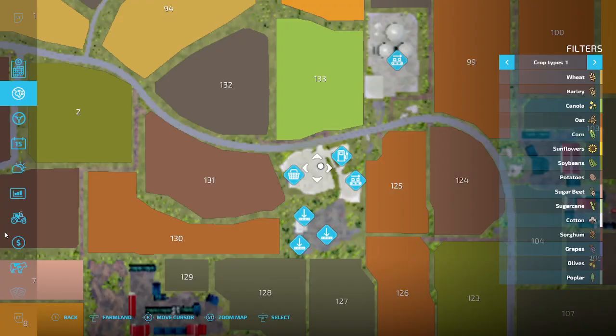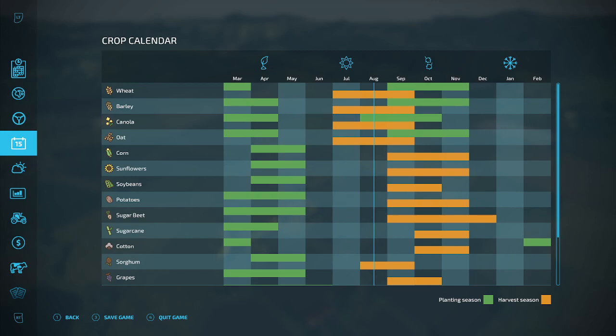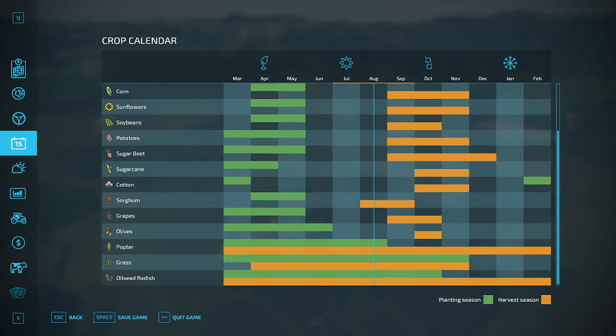He's added a new growth calendar. We no longer have the standard Farming Simulator 22 calendar — we have an Irish growth calendar, which is quite interesting. Wheat is plantable in two different seasons and harvested in one particular season. There are other minor changes too: you can only harvest grass from April onwards, whereas normally it runs from March all the way up to November or even year-round.